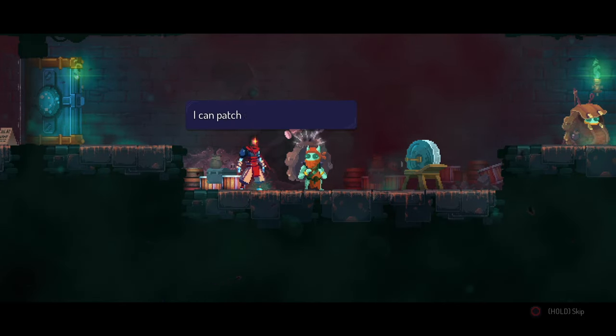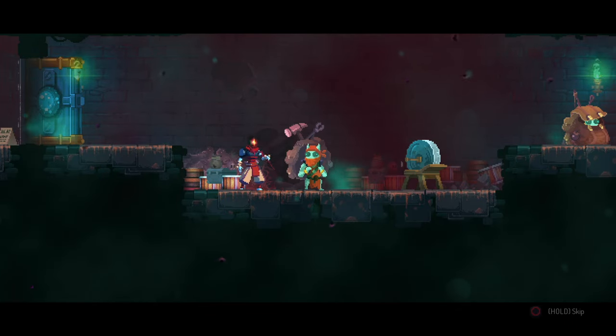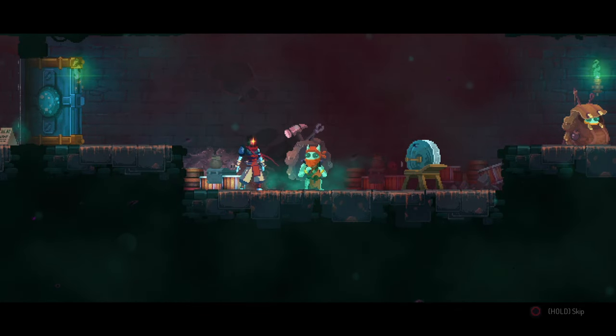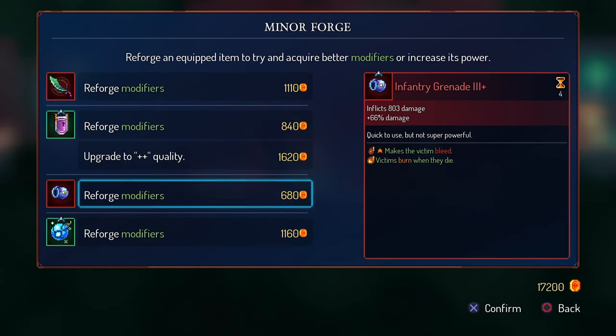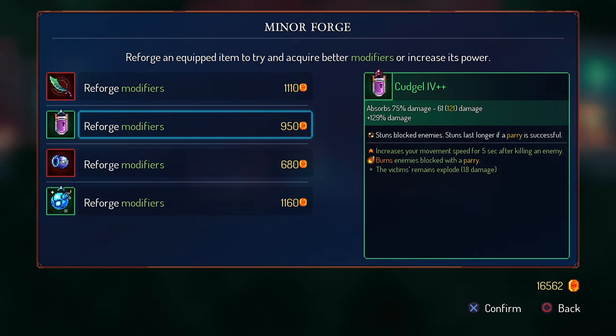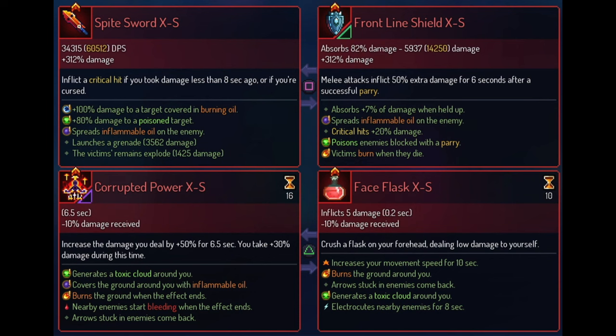Gold is a currency you earn from killing enemies, finding gems, and recycling items, and it lets you buy new items from shops and reroll your items. I'm not going to get deep into rerolling mechanics, affixes, and synergies here — I'll link my FaceFlask video in the description which covers those in more depth. These are important things to learn, but I'd argue it's more important to focus on them after beating 0BC and getting your legs under you.